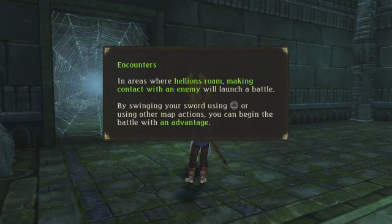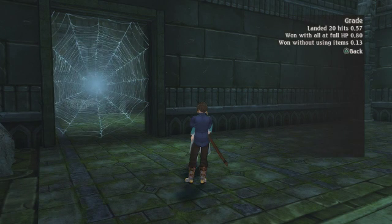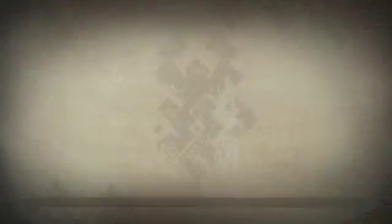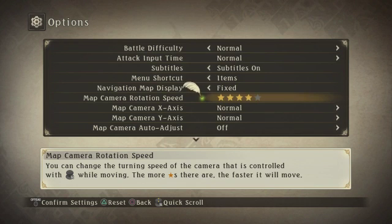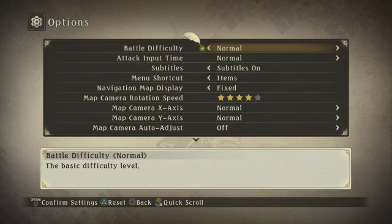In areas where hellions roam, making contact with an enemy will launch the battle. By swinging your sword with square or using other map actions, you can begin the battle with an advantage. I got a 1.5 grade — under 20 hits, one with all at full HP, one without using items. Not entirely sure what the grading skill is based off of. I think I'm gonna try to switch that over. I'm gonna leave that at four actually. Was it here for the battle system?